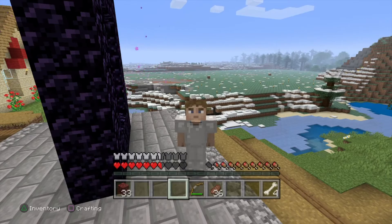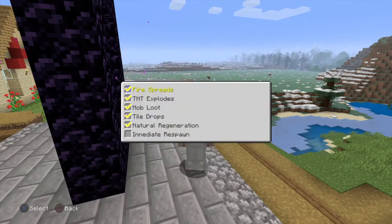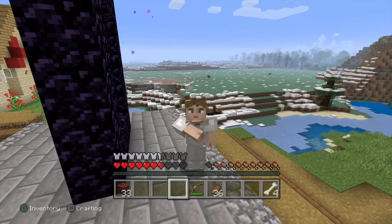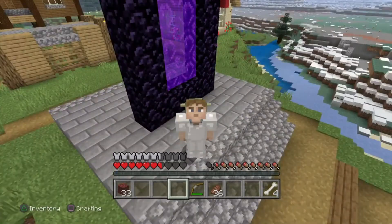That ghast — I've never seen a ghast just act like that, it was just spamming fireballs. Normally they just shoot and it disperses, but it just kept going and going. And it's not like I had any arrows because I think they disappeared. But guys, I hope you enjoyed this video — if you did please drop a like and subscribe to my channel if you're new or haven't already subscribed. Cheers, everyone, goodbye!